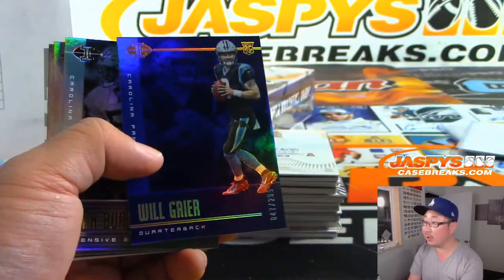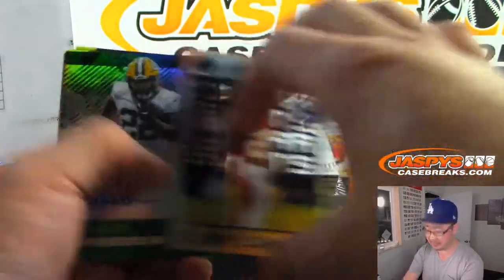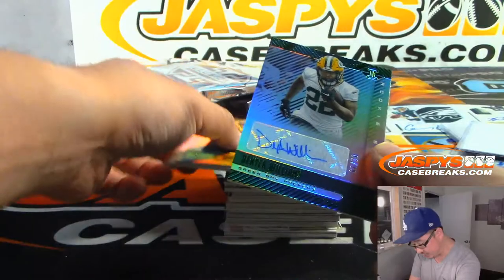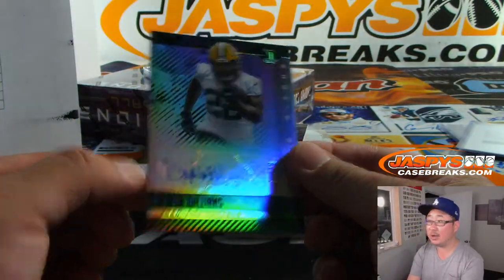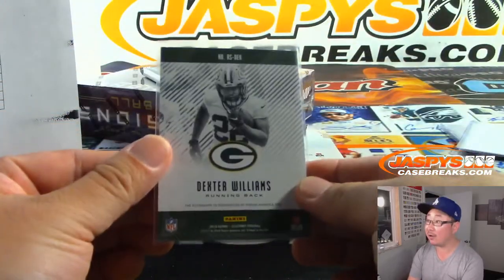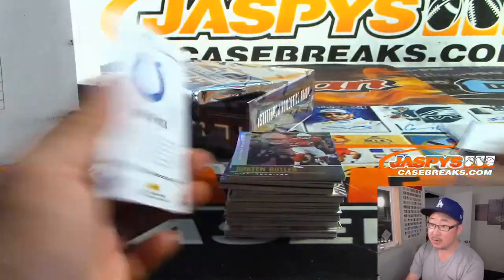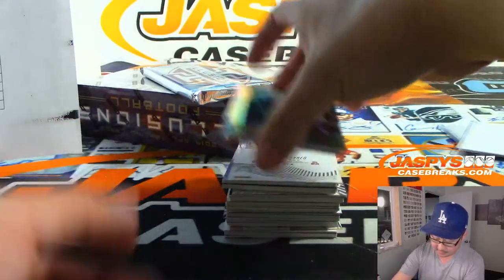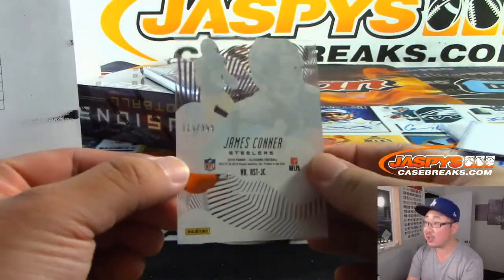Speaking of Will Greer, there he is at $299. Landon Collins at $299. And there's Dexter Williams — 81 out of 99, Green Bay Packers, that'll be for Daniel Garrett. There you go, Daniel — finally got that Illusions done, an autograph going your way. Marlon Mack to $299. James Conner to $399.